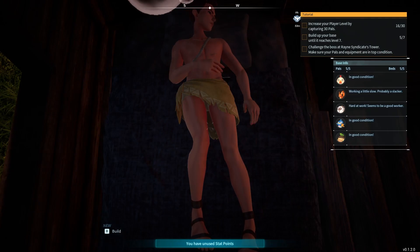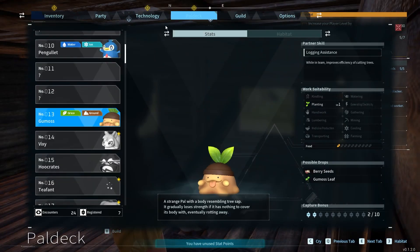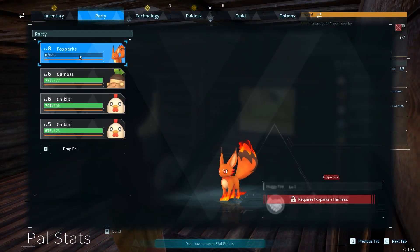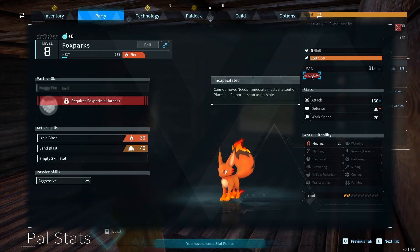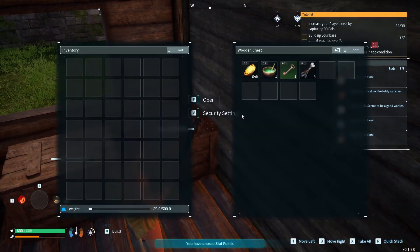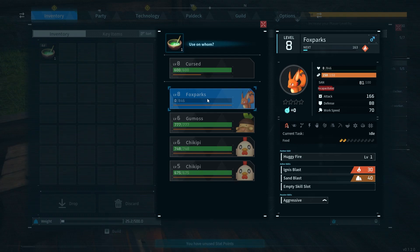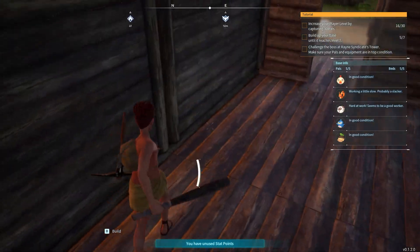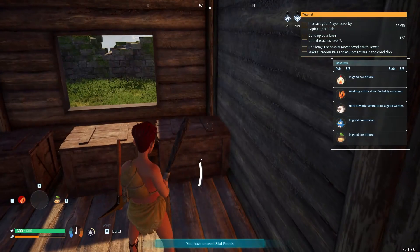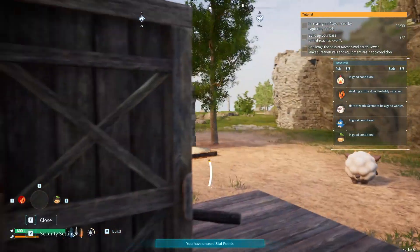It's daytime so he won't sleep, but how do I heal my party? 'Cannot move — needs immediate medical attention, place in pal box as soon as possible.' I'll place it there. I think I can use this — no I can't. I'll take these arrows because I'm about to make a bow.